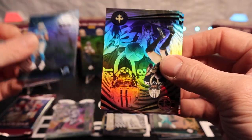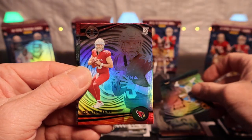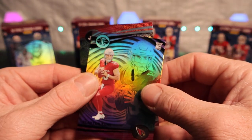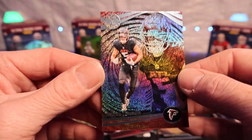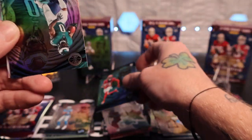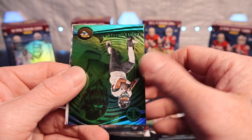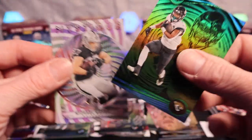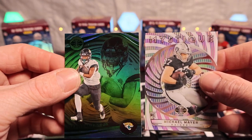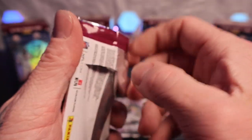We got Hendon Hooker, Chris Olave, Joe Mixon, Justin Herbert, Clayton Tune, and a Drake London Stardust. Next pack: Tank Deal, John Metchie, Tyree Keel, Stefon Diggs, Travis Etienne Jr., and a Michael Mayor on the Mystique. Travis Etienne Jr. is emerald. Halfway through blaster two.